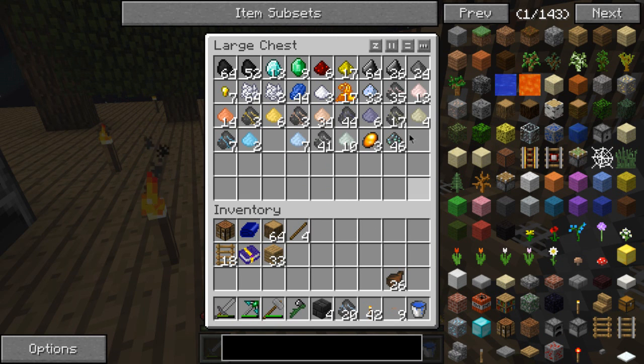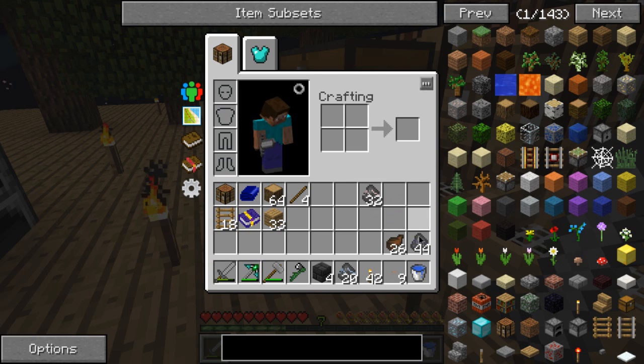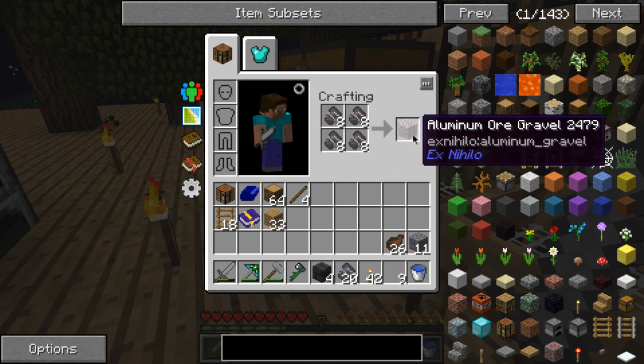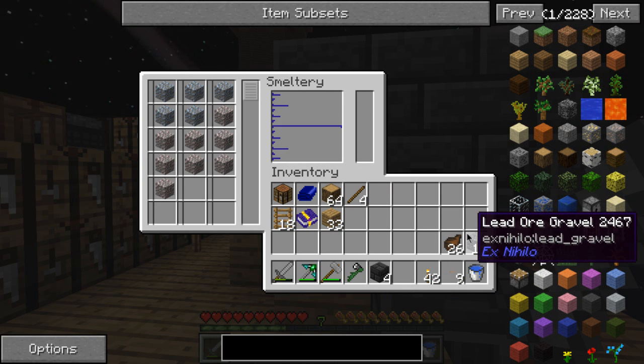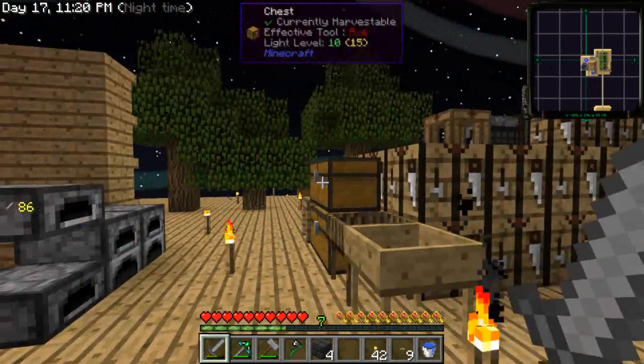I'm gonna need silver, aluminium, and lead — why not. I'm gonna put those in there to be processed. I'm also gonna need to put some gold in first and some lava.